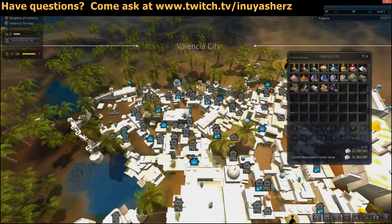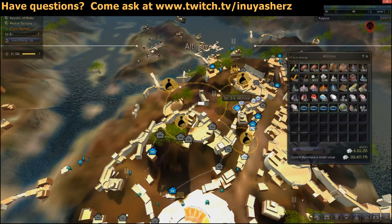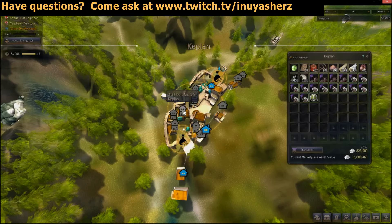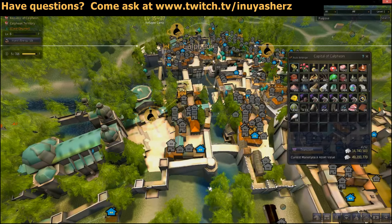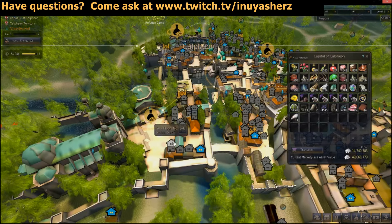The first place we're going to be looking at is Valencia City — on house 11-5 level number 2, we'll find one of these workshops. Over in Altonova, we can find two of them: one in 8-4 and one in 5-8. Next up over in Glish, house number 4. Over in Keplin, there's house number 1-5 on the third floor. And last but certainly not least, over in Calpheon in the Noble District, we got house number 1-4, the second floor.